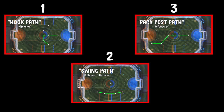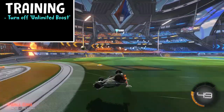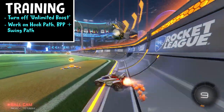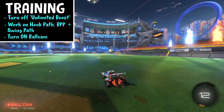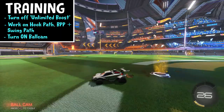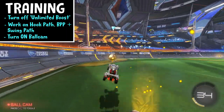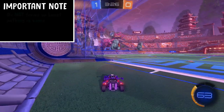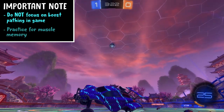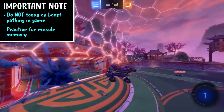Now you know three boost paths you can use in your games. Before you do that, go into free play, turn the unlimited boost off, and start messing around with these paths. To make it more challenging, turn ball cam ON and see if you can hit all the pads. I'd suggest doing this for the back post path, as it's probably the most used and gets you in perfect position on defense. One very important note: do NOT focus on boost pathing during a ranked game. Strictly practice this and engrave it into your muscle memory so you can do it without thinking when in ranked.